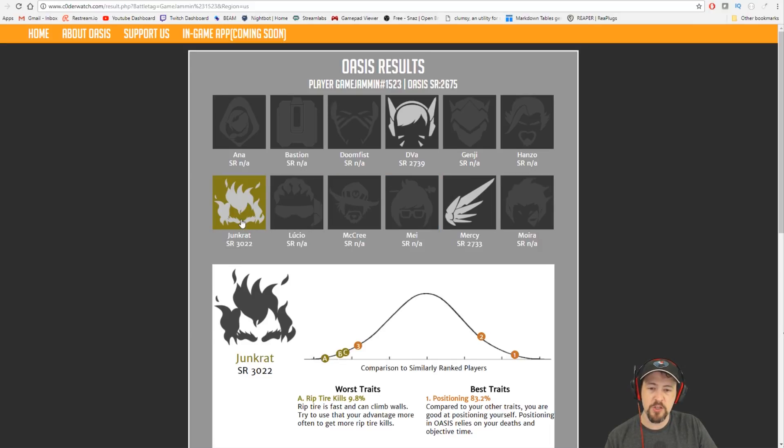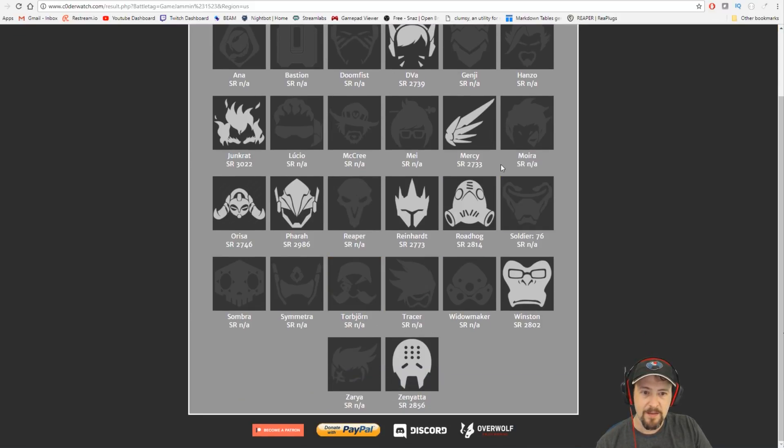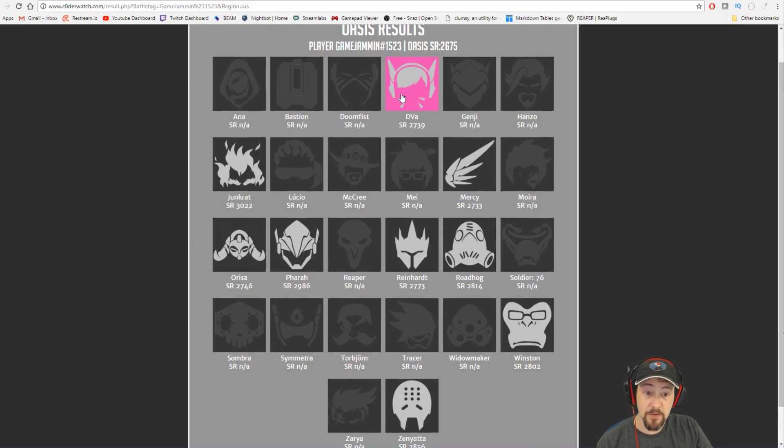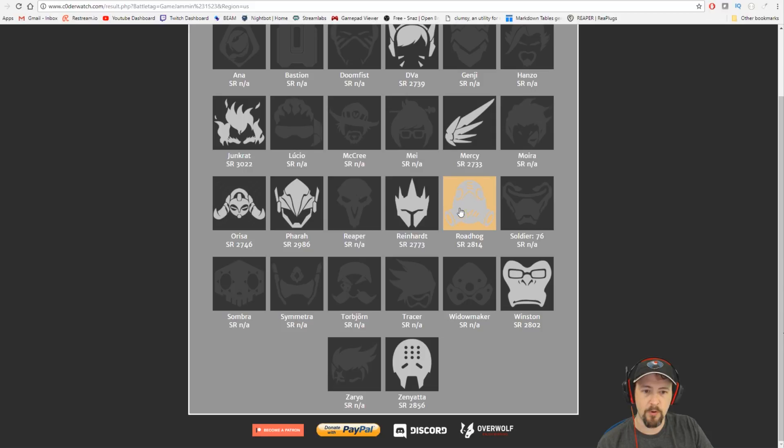As a note, each hero has a different rank, and there is an overall rank for your overall account. But this can give you an idea of what this tool thinks are your best and worst performing heroes out of the ones you play. So you can see in this list that my Mercy play isn't that great, my D.Va play actually isn't that great either — I thought it would be stronger. But it is saying my Pharah and Junkrat are strong, and my Zenyatta and Roadhog are pretty decent too.